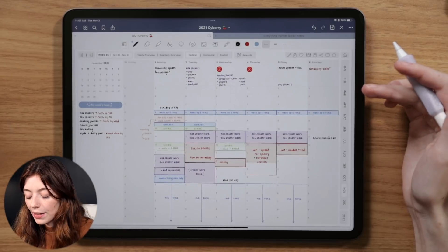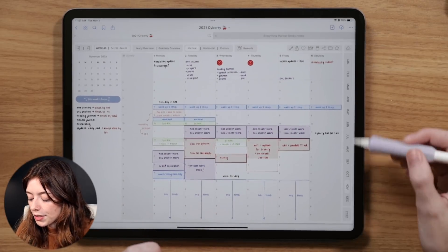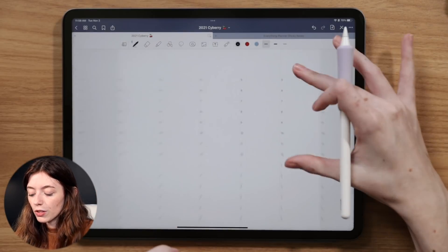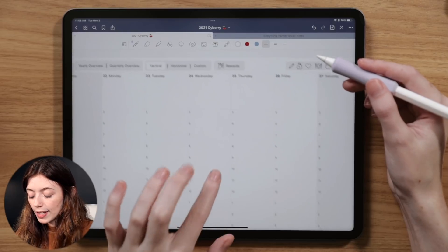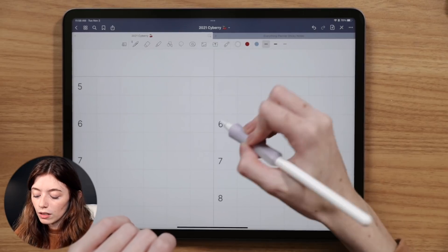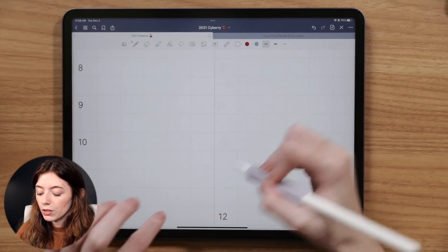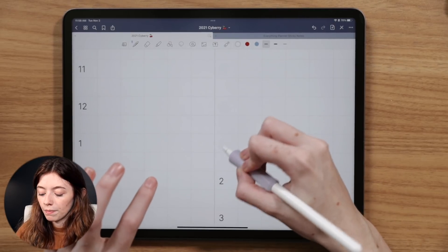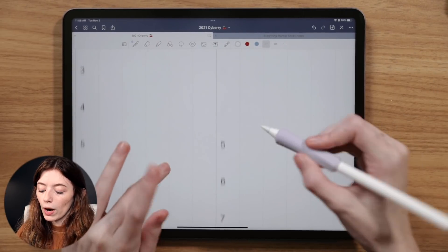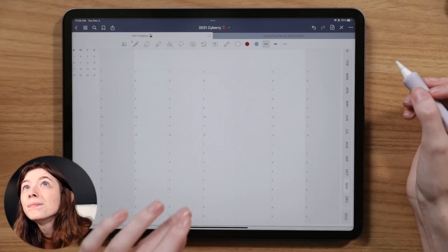Let's say you work night shift from midnight to 5 AM — I'm going to demonstrate this on a clean weekly. I'll grab a white pen color here in GoodNotes and change up the hours for Thursday. I can color over the existing hours and write in my own, or maybe you don't even want the hours at all. You will want to be careful that when you use the lasso tool and move your handwriting, you might accidentally pick up these whiteouts as well.